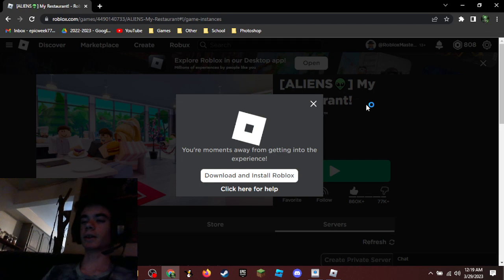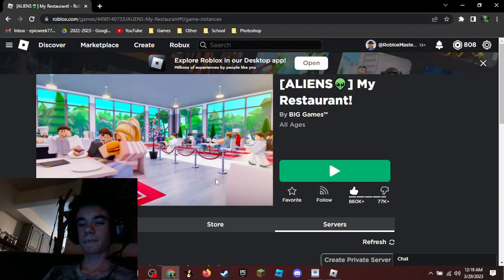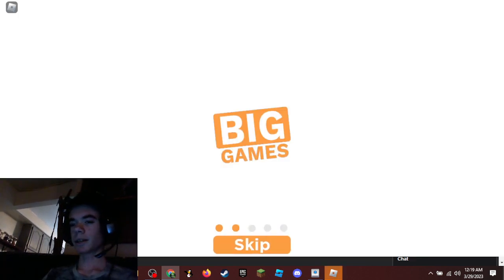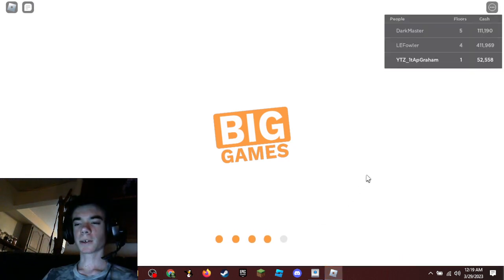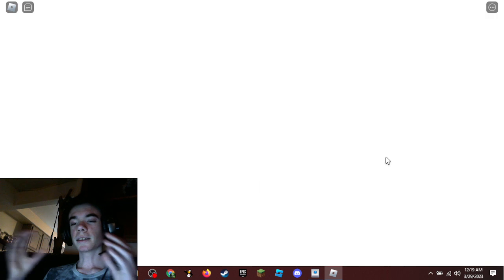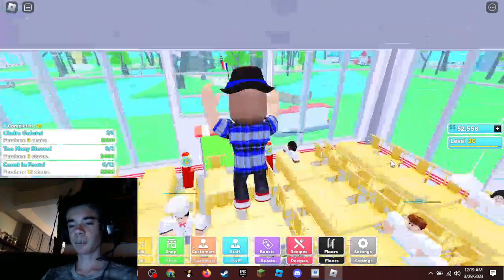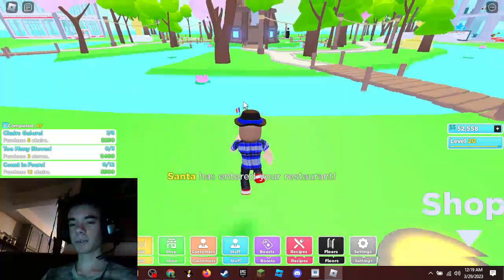So we got My Restaurant right here and they had an update recently - literally yesterday. They had the alien update. But something else came along with this update: that was the chance to get a free huge pet for Pet Simulator X.